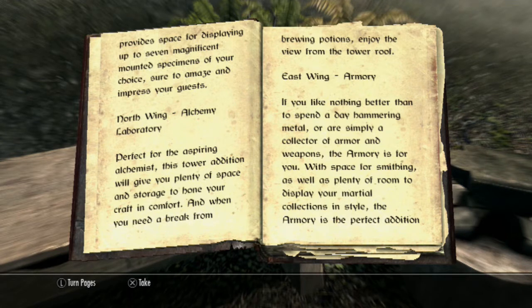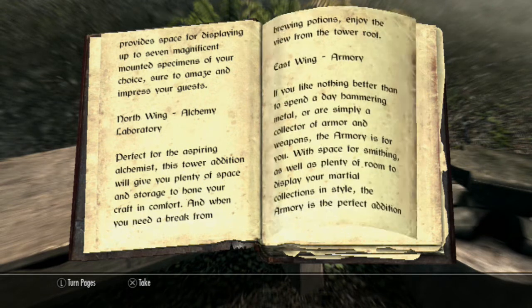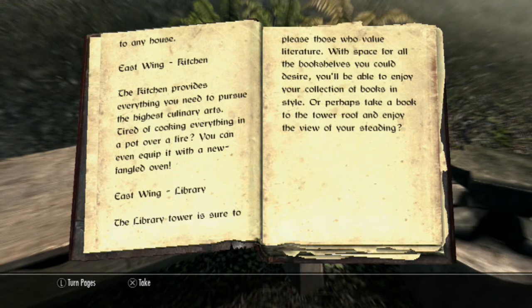East wing — Armory. If you like nothing better than to spend a day hammering at the forge, or are simply a collector of armor and weapons, the armory is for you. With space for smithing as well as plenty of room to display your martial collections in style, the armory is a great addition to any house. East wing — Kitchen. The kitchen provides everything you need to pursue the highest culinary arts — tired of cooking everything in a pot over a fire? You can even equip it with a newfangled oven. East wing — Library. The library tower is sure to please those who value literature, with space for all the books you could desire. You'll be able to enjoy your collection of books in style, or perhaps take a book to the tower roof and enjoy the view while you study.